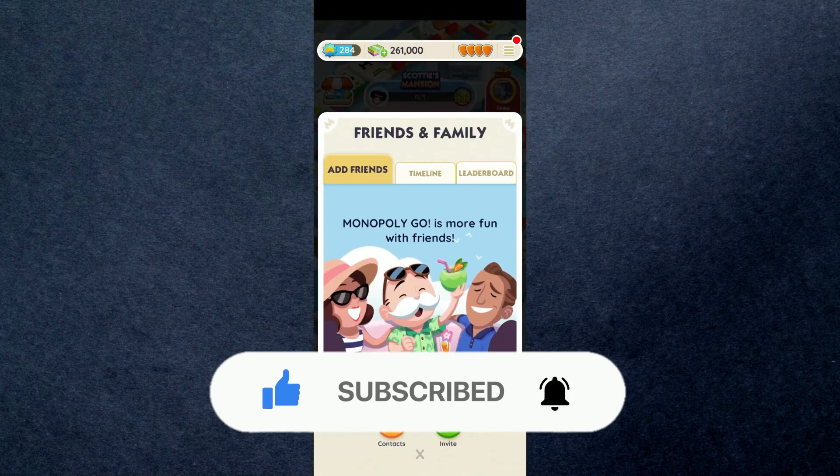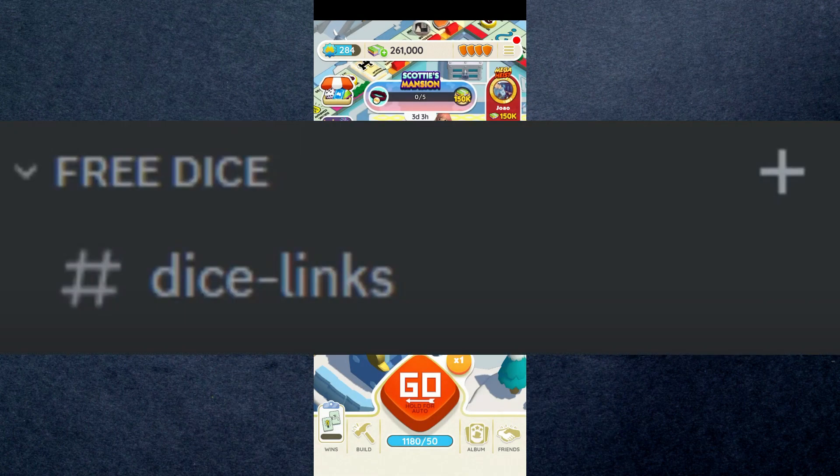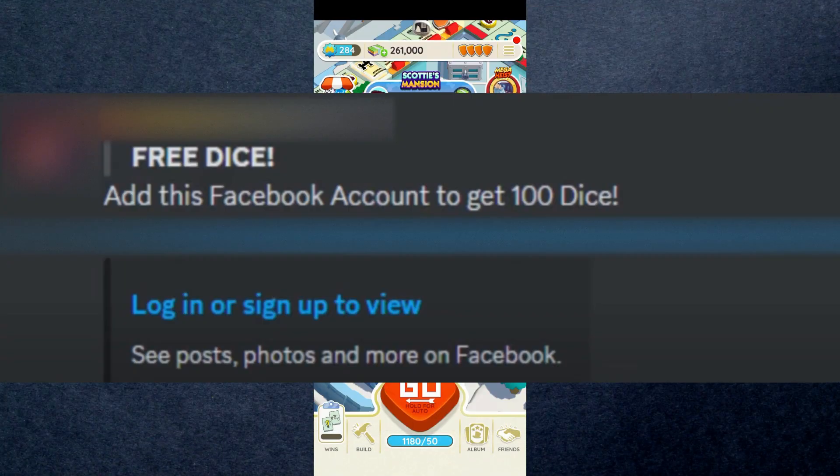So first of all, go to any type of Monopoly Discord server and find the channel dedicated for claiming free dice. After you find that specific server, just join it and go over to that specific channel. There you will find Facebook links about free Monopoly Go dice. If you can't find it, then just wait and keep checking the channel. Once you find the link, just simply tap on it.